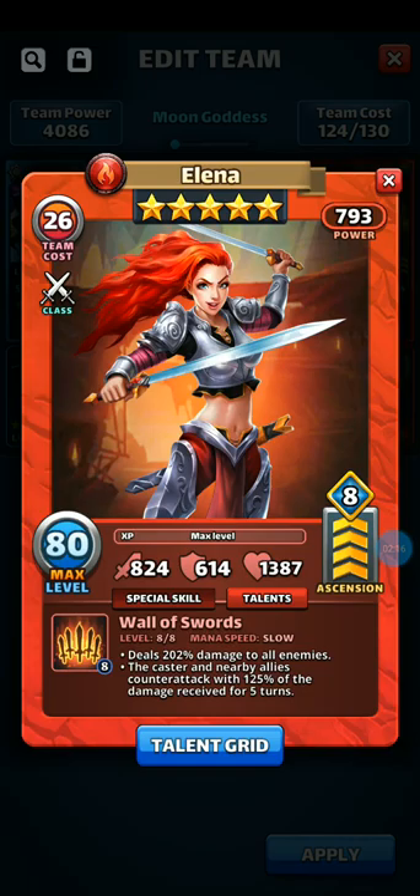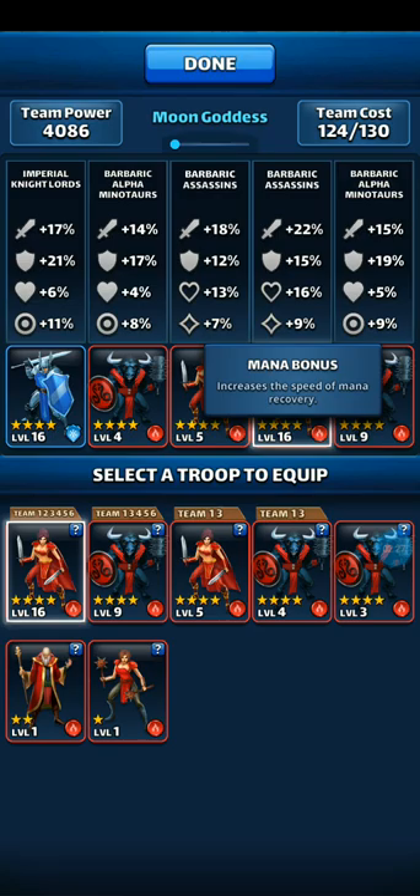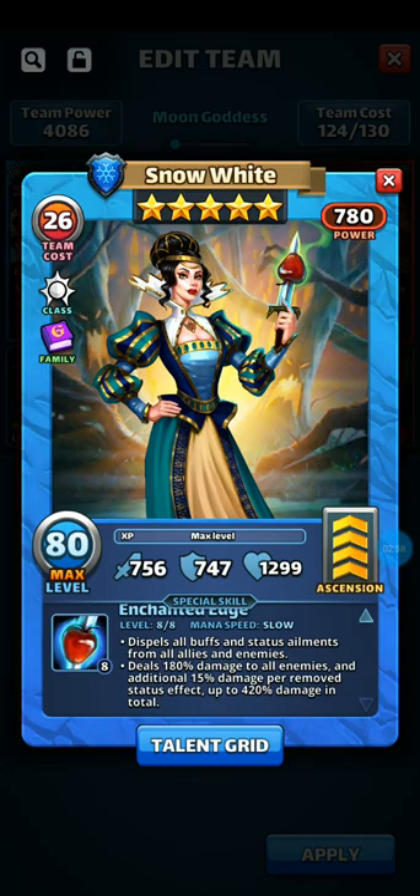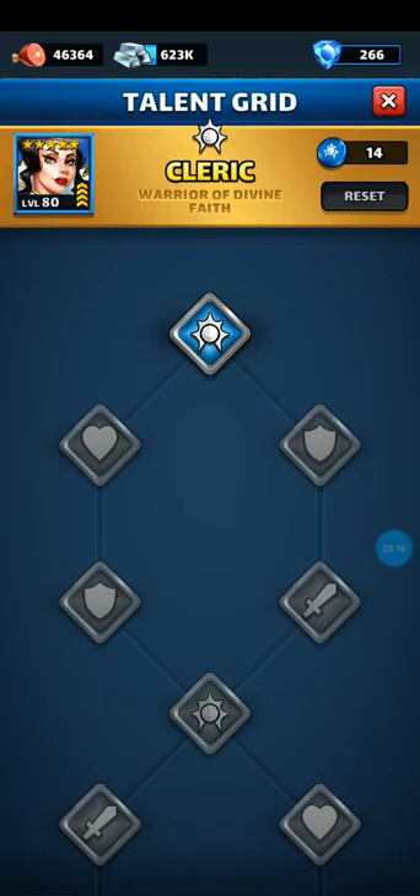Elena does 202 damage to all enemies with a counterattack of 125% for five turns, but she's slow. Because of her slowness we need an extra mana boost, so she benefits from her own mana bonus plus what Grazzle provides as Hero of the Month. Snow White can make or break your team — she dispels all buffs and status ailments from all allies and enemies, so your team gets wiped too. Her timing is absolutely critical. She deals 180 damage to enemies plus an additional 15% damage per removed status effect, up to 420% damage, so if your team is fully loaded you get massive additional damage.